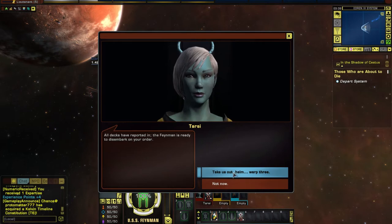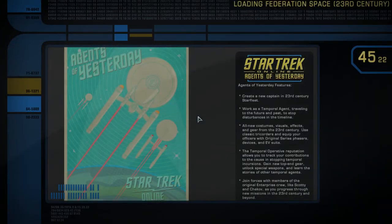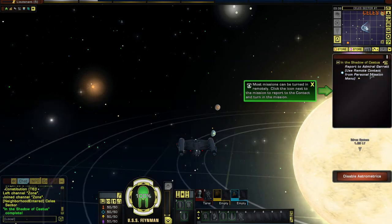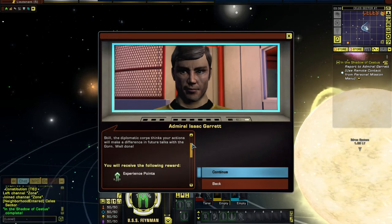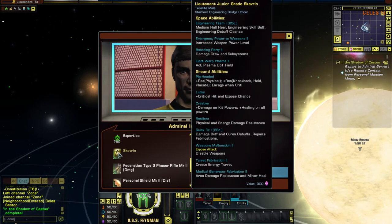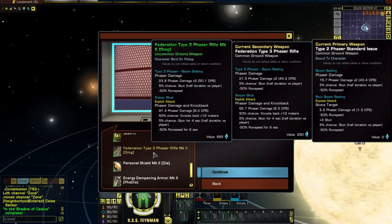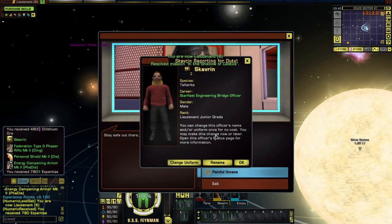Warp 3 out of the system. Suddenly explosion — totally random explosion. Most missions can be turned in remotely. 'Good to hear from you. I've read Captain McKinnon's report. Sounds like things got a little rough on Eldrin IV. Still, the diplomatic corps thinks your actions will make a difference in future talks with the Gorn. Well done.' Experience points, expertise. We get Scavran — the Tellarite engineer — on board. Type III Phaser Rifle Mark II, definitely better than my current laser rifle. And dilithium ore.